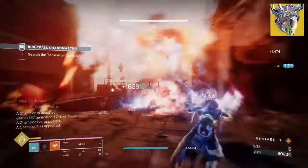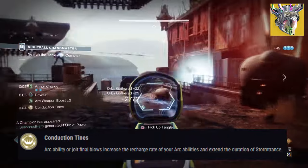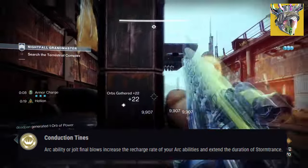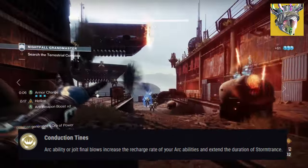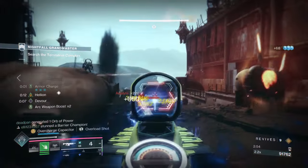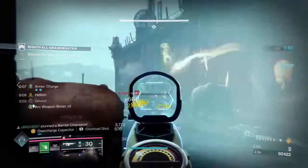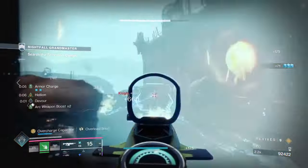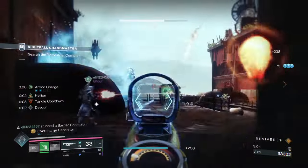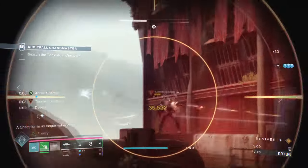Crown of Tempest with its exotic effect, Conduction Tines, states: Arc ability or Jolt ability kills increase the recharge rate of our Arc abilities and extend the duration of Storm Trance. Although Storm Trance is terrible to use in-game because of how weak it is, the extended duration buff will be helpful when facing the onslaught of enemies. Crown of Tempest can provide us up to a 502.5% ability regen upon activation, and we can use Shock and Arc and Facet of Dominance with Storm Grenades to achieve this.